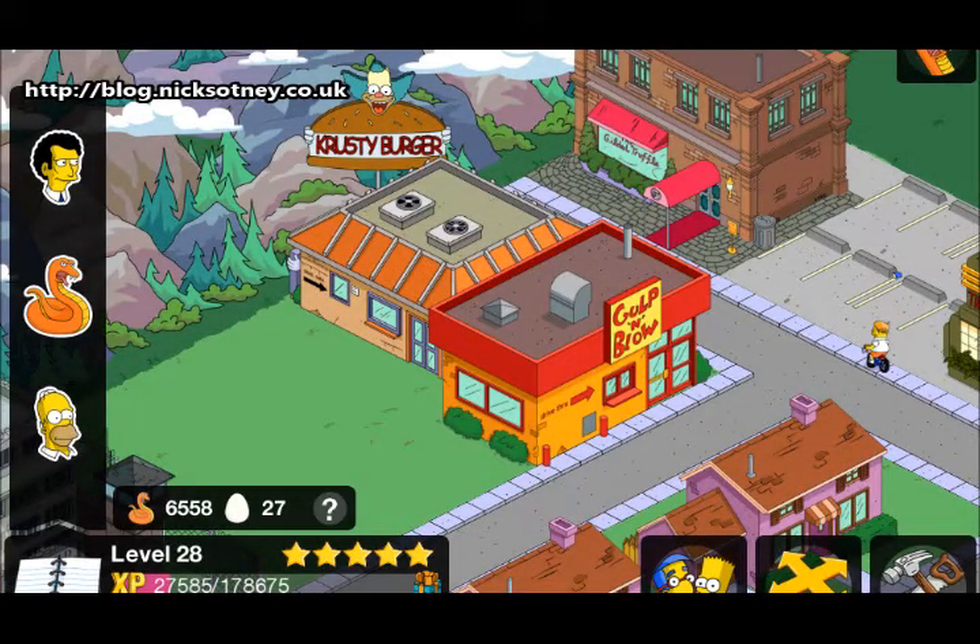Hey there guys, what's going on? N Scholars here for Gaming and Other Stuff. Thank you for joining me today. Now you may be wondering why I'm showing you a video here of a Krusty Burger and a Gulp and Blow. The reason for that is that these two little buildings have made my town a five-star town. I finally made it to five stars in Tapped Out.